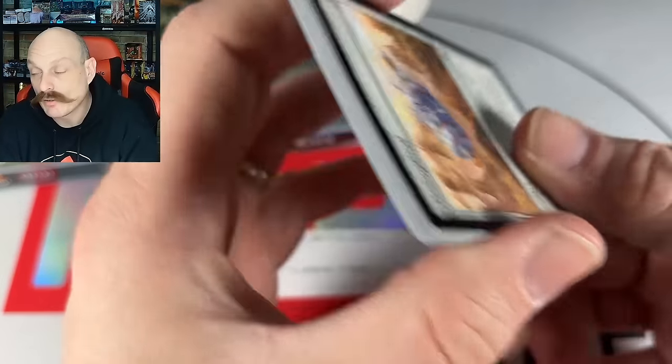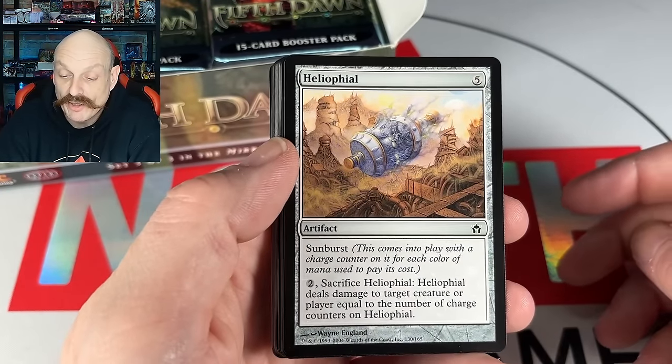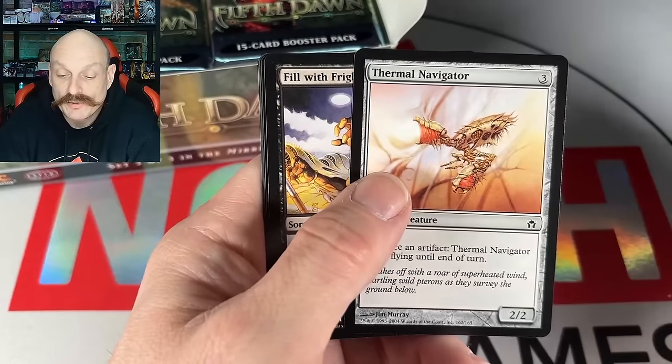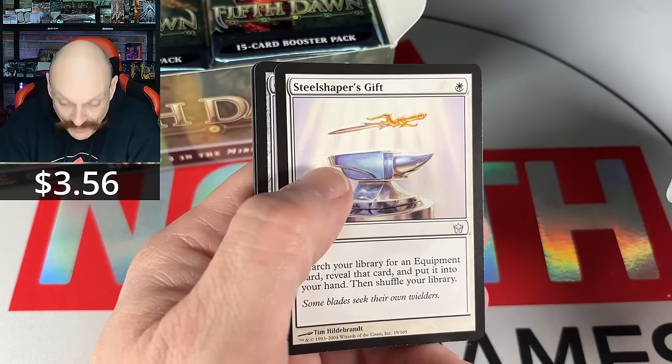Mycosynth Golem! Heliophile — the OG file. Crackling Imp, Sparring Collar, Thermal Navigator. Steel Shapers — yo, that's uncommon? Wow. It's like he's got Karn's face.